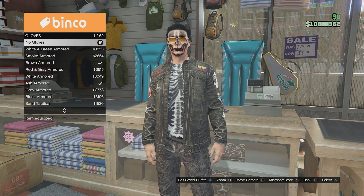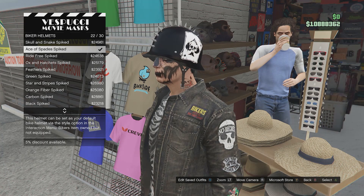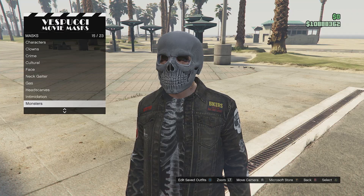Go to accessories, go to gloves and buy the ash armoured. Go to hats, biker helmets and buy the ace of spades spiked. And finally go to masks, go down to monsters and equip the silver skull.